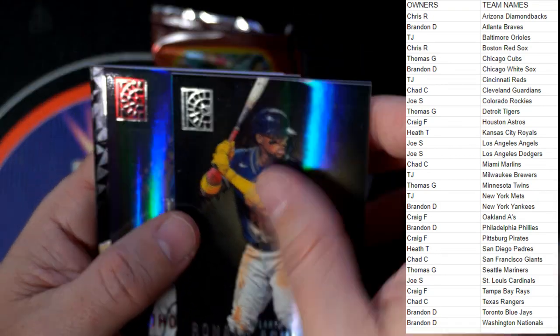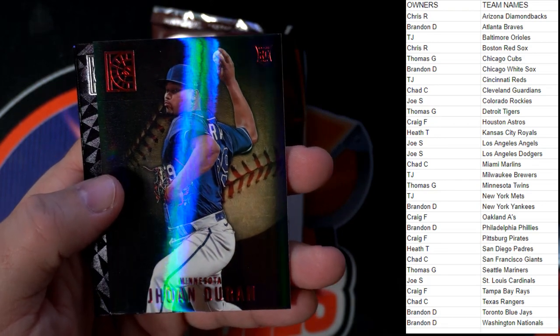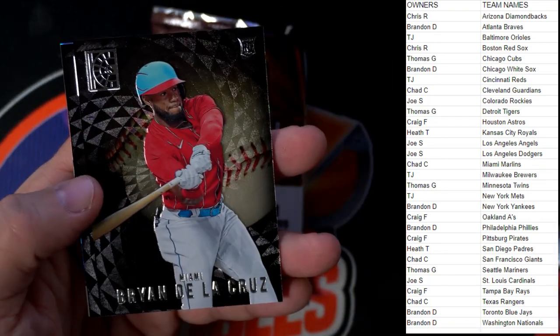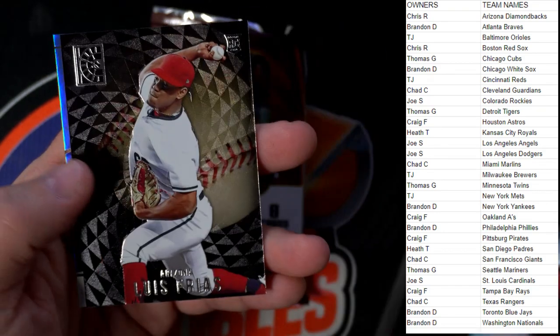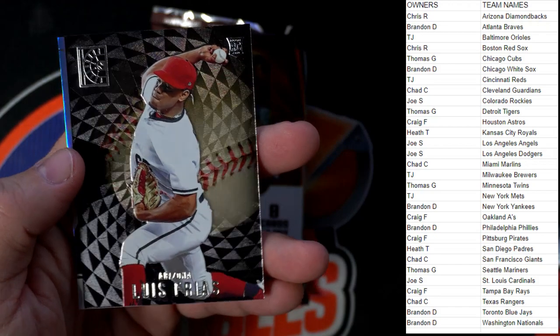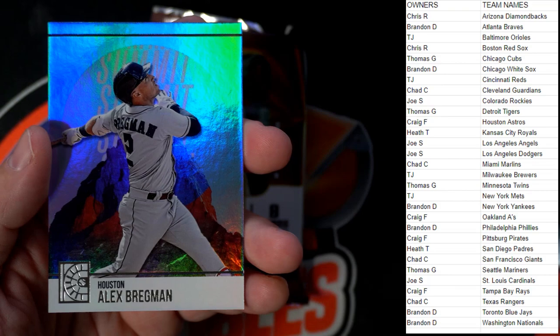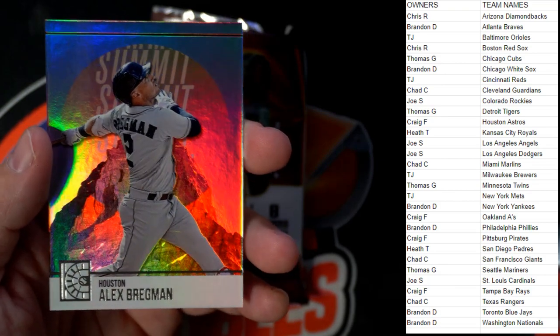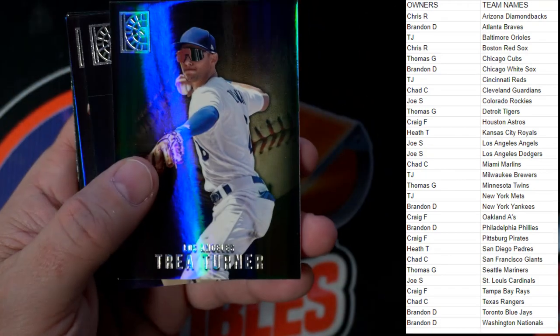We've got an Acuña. One per pack red — Duran, Minnesota Twins — Thomas G. De La Cruz, Marlins — Chad C. Lewis Freos, Diamondbacks — Chris R. Another Summit — Bregman, Craig F coming your way. The summits are gorgeous cards.